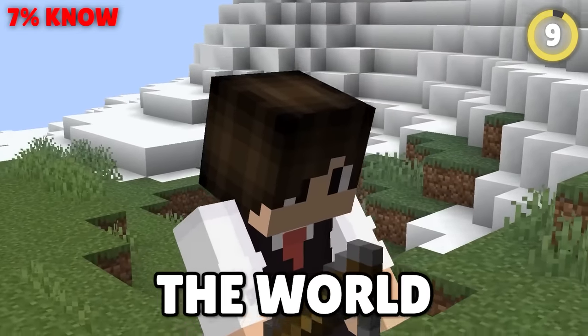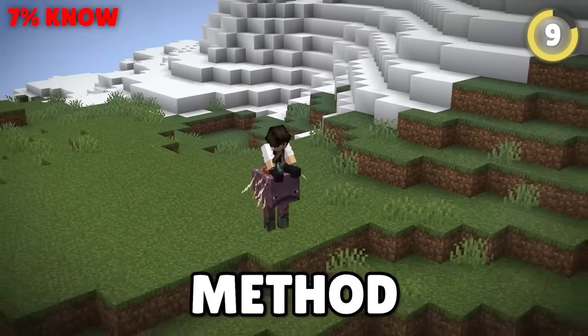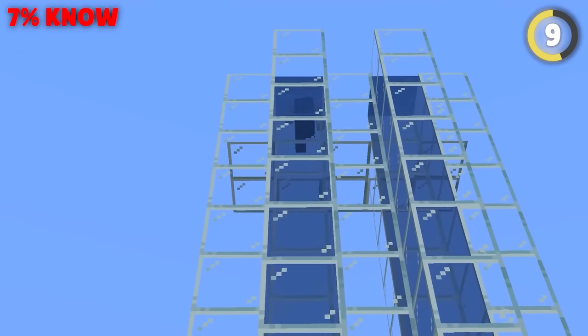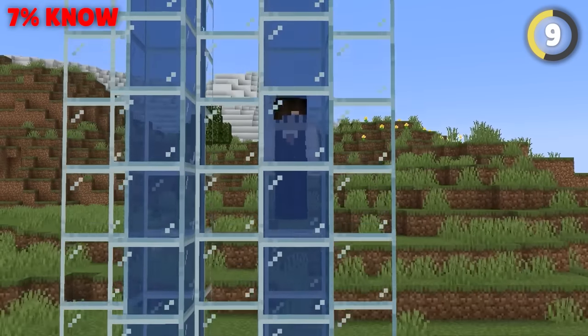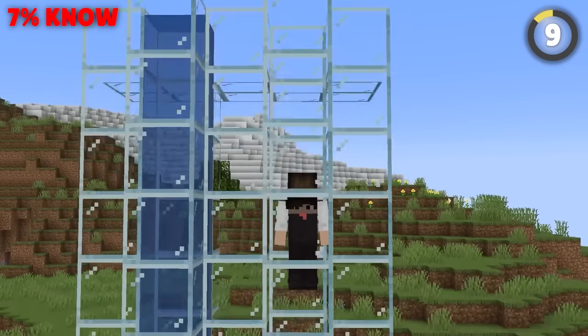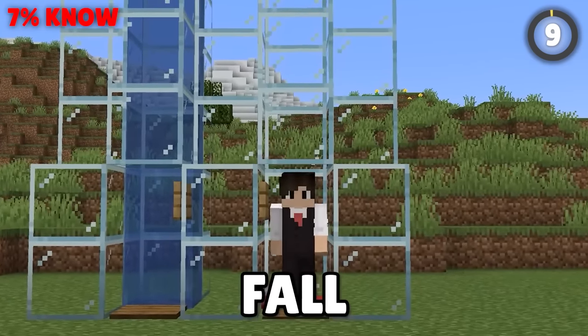Minecraft players all over the world use this incredibly slow method of getting around. People love using bubble columns to zip up to some high tower, but getting down, they use another water shaft. Why waste time when you can make a shaft, leave it empty, and just have a block of snow or water at the bottom to break your fall?